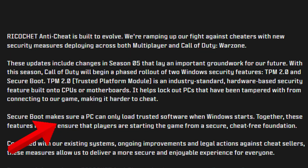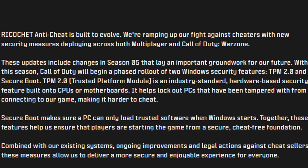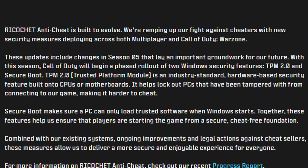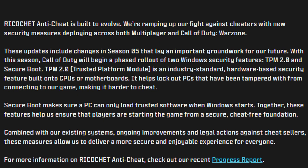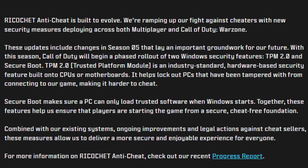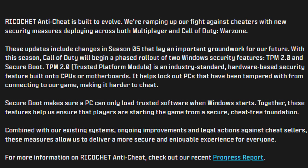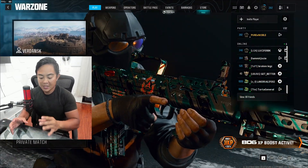Let's read from the blog update. Call of Duty will begin a phased rollout of two Windows security features: TPM 2.0 and Secure Boot. TPM 2.0 — Trusted Platform Module — is an industry standard, hardware-based security feature built onto CPUs or motherboards. It helps lock out PCs that have been tampered with from connecting to our game, making it harder to cheat. Secure Boot makes sure a PC can only load trusted software when Windows starts.